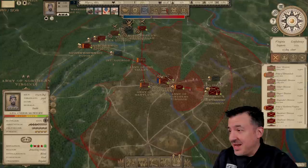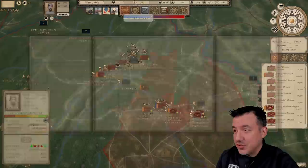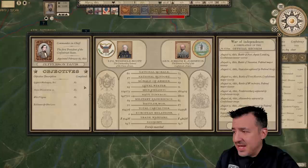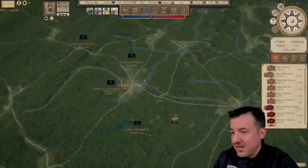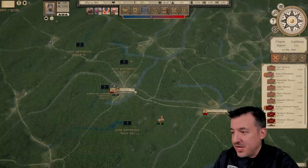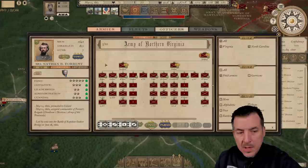It is May of 1863. We are in command of the newly christened Army of Northern Virginia, 27,000 men strong. We definitely want to get those numbers up if we're going to have an impact on winning this war. National support is the number we've got to get down to under 25 for the Union — it's at 57 right now. So we're going to have to start taking the war to the north at some point. The problem is the Union still has armies in parts of Virginia we need to deal with.